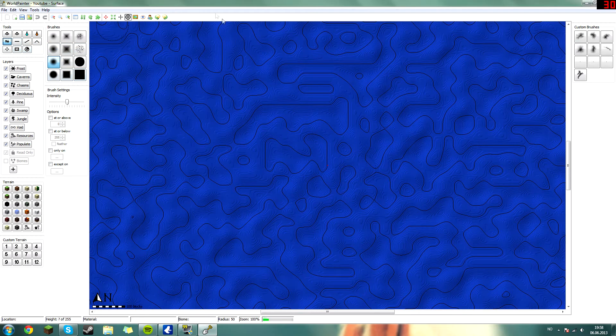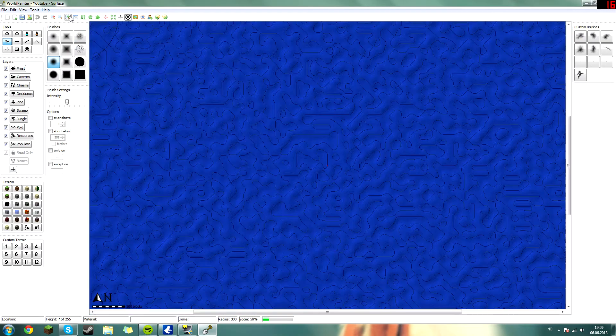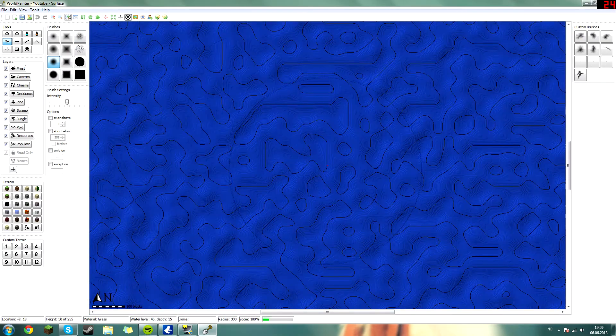Let's get over to the island I'm supposed to build. This is our world, our workspace, and it's pretty large — 5,000 this way and 5,000 this way, which adds up to 10,000 blocks in diameter. Let's zoom in to the center. The little red dot you see here is the spawn point — that's where players spawn in the world.